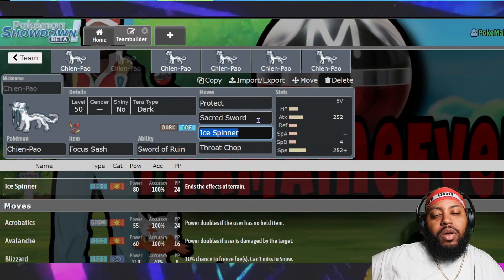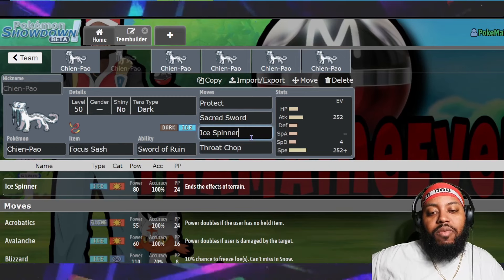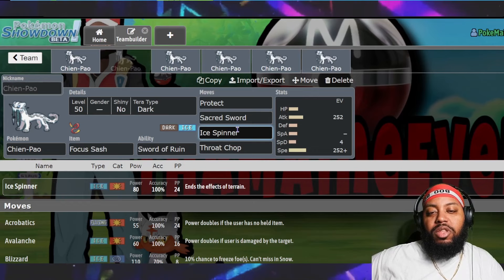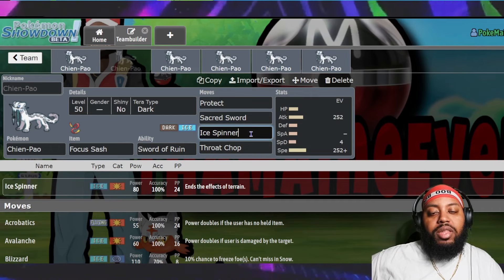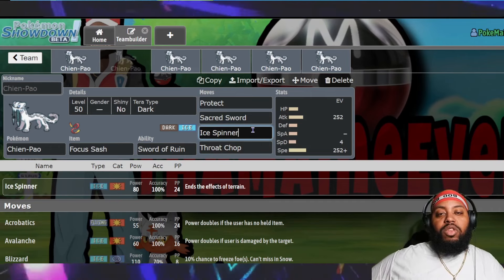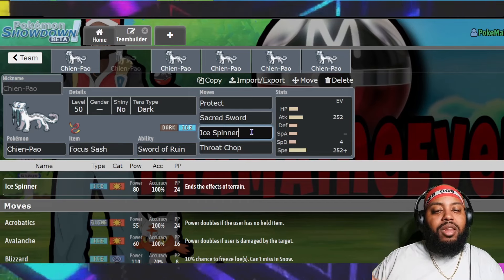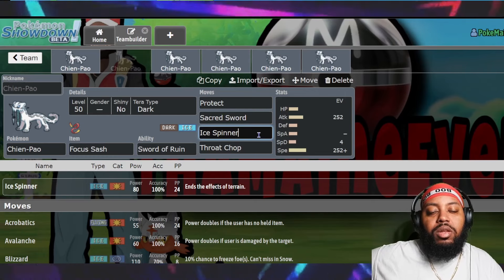Sacred Sword is better than Brick Break because it ignores Defense boosts and has higher base power. For STAB moves, you have Ice Spinner and Throat Chop — both base 80, effectively base 120 with STAB, plus the bonus from Swords of Ruin. Ice Spinner also removes terrain, which is great synergy with Dragonite — a common duo — clearing terrain so Dragonite can use Extreme Speed freely.